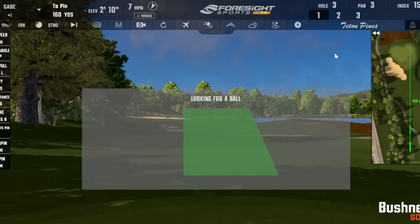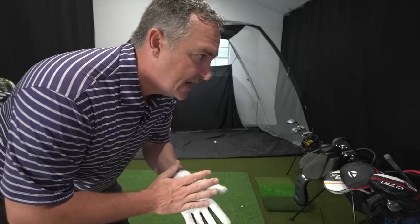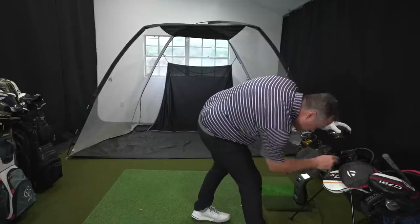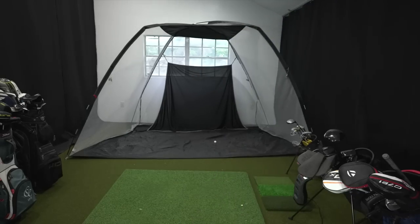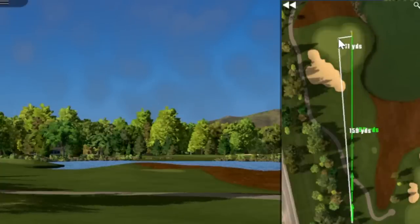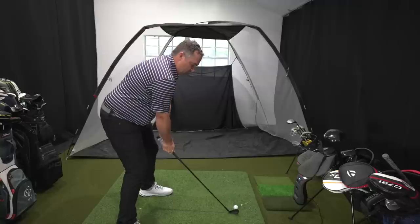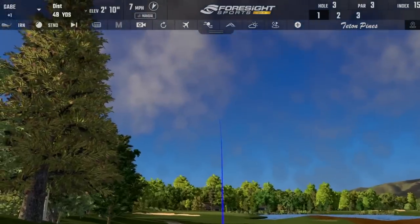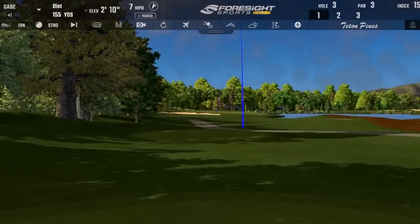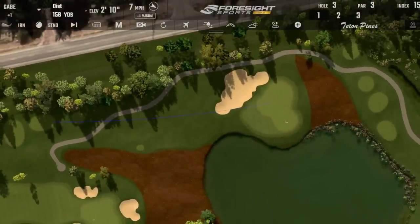Next hole — we've got a par three and it's 160 yards. That's right in between clubs for me, right between a seven and a six iron. The wind's in my face, so that makes it a pretty easy decision — we're going to go six iron here. I am going to move our target just a tad. That's a tough pin position — but I'm going to leave my target there because if the wind pushes it to the middle of the green, I'll take that. Pretty good strike — maybe a little bit fat, possibly. Middle of the green! We'll take that.